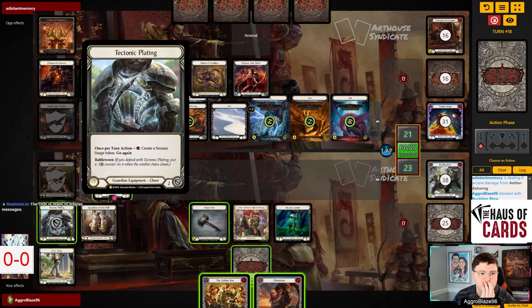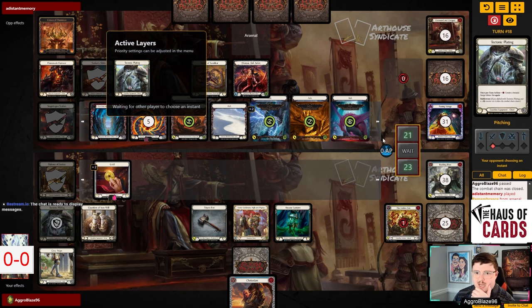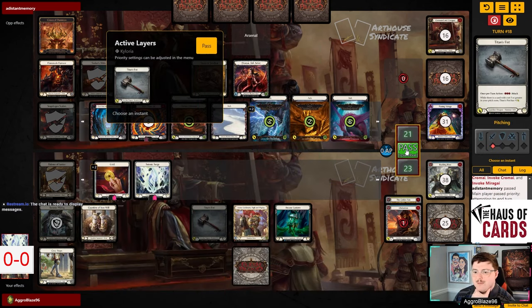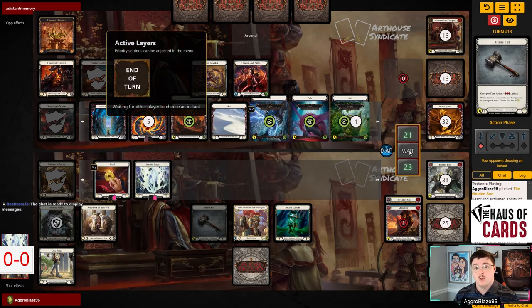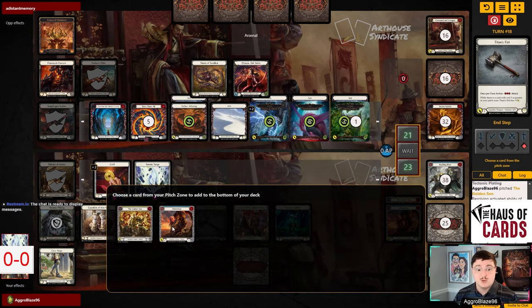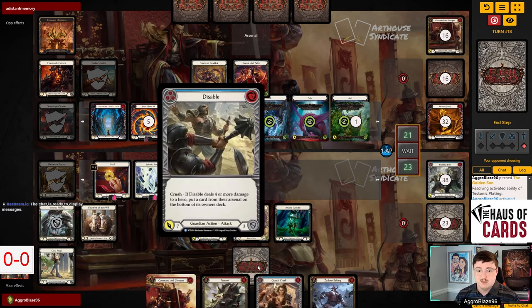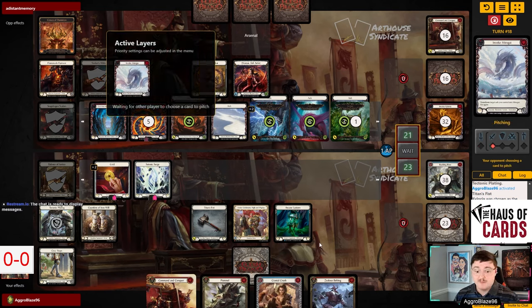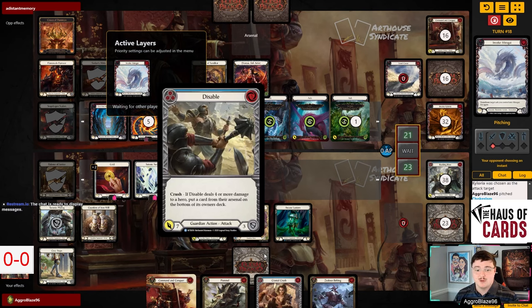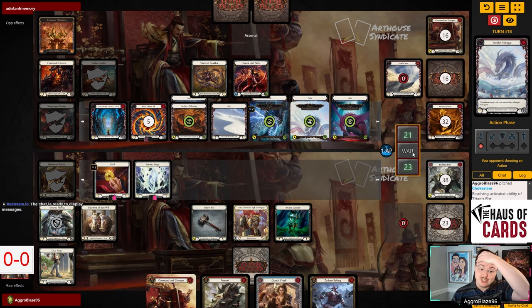We're going to pitch to make a surge and then kill the Kyloria, because Kyloria can actually severely punish us if we leave it in play against a hand where they have Miragai and a Chromai and we need to kill multiple things. The Kyloria just becomes obnoxious, so getting it off the field is by far the best play here. I think I'm going to very strategically have to block with Pummel, give Zealous Belting to the Arcane, use Command and Conquer as a popper, and kill the Miragai this turn.